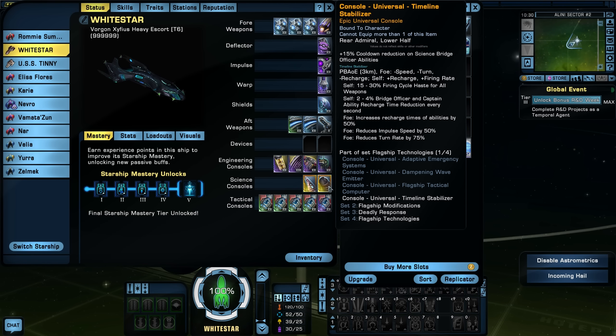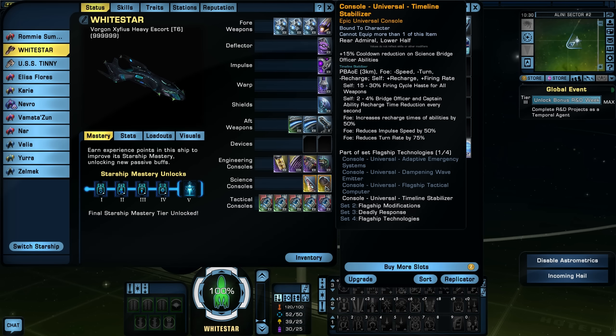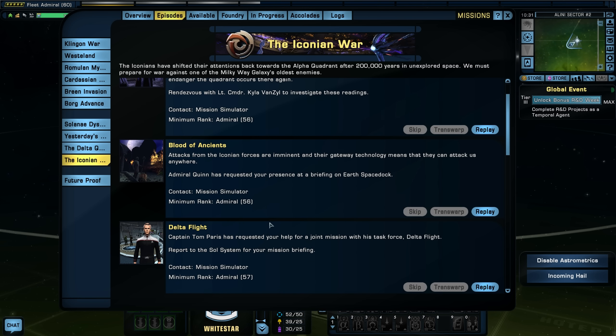I'm thinking ahead to another console I want to get — it goes in a science console slot and provides shield capacity along with other useful bonuses, specifically using your aux power to increase critical chance and critical severity. That's very useful for a tactical officer. Once I get it, the timeline stabilizer will probably have to go — we're only using its ability, not benefiting from any set bonuses since we don't have the other parts. It occasionally comes in handy, but I could probably do without it.